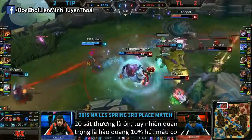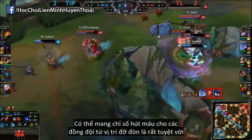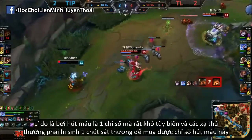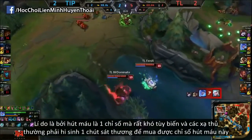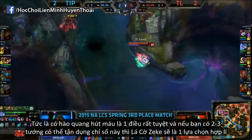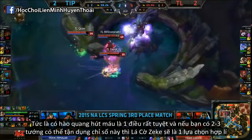The 20 AD is quite nice, but the real gem of the item is the lifesteal aura. Being able to itemize lifesteal for your team as a tank is actually insane, since lifesteal as a stat is inherently quite difficult to itemize, and AD carries often sacrifice damage in their builds so that they can get a lifesteal item. Having the extra lifesteal on top of that becomes really powerful, so as long as you have a couple of champions that can make use of the stats, Zeke's is a really strong buy.